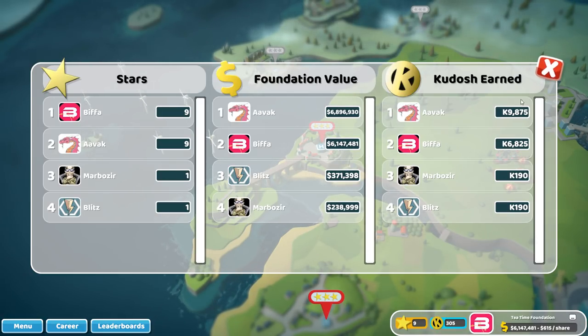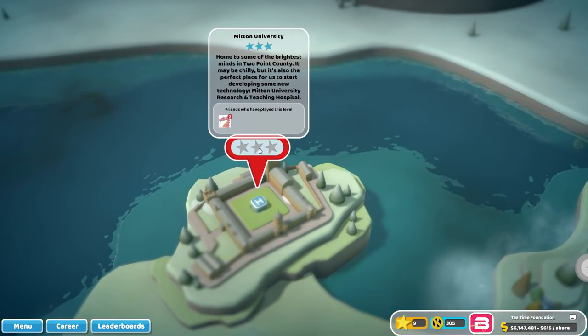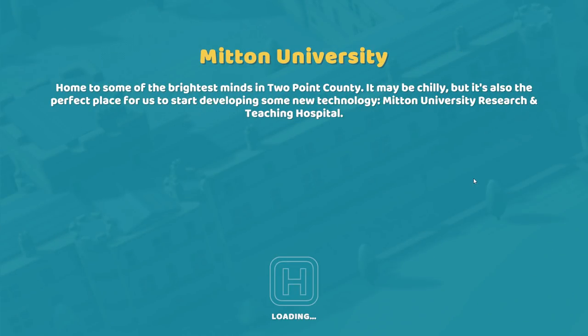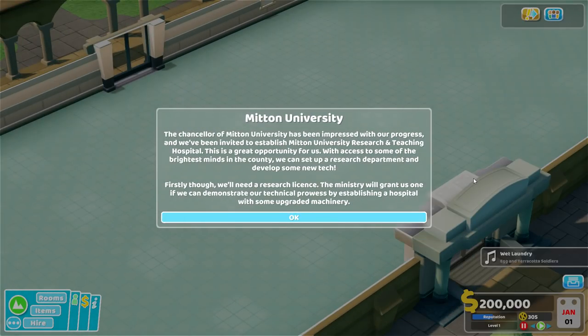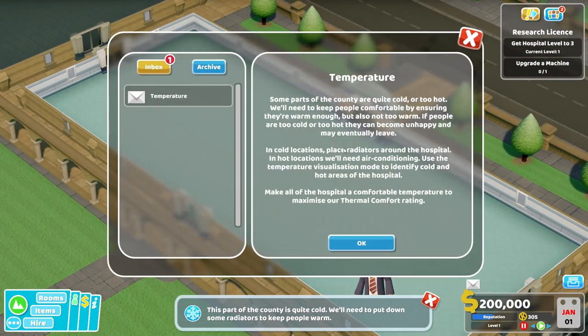We've played so much and we need to earn some more kudos. We are going to go to Mitten University, a training hospital. We did start this level a while ago and had a slight issue with the save game, which went back to when they first gave us access to the game. They accidentally released a version we weren't supposed to get - it unlocked all sorts of things. Temperature-wise, some parts are quite cold or too hot. We need to keep people comfortable by ensuring they're warm enough, but also not too warm.